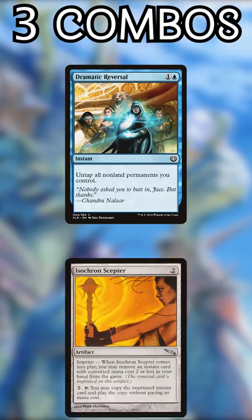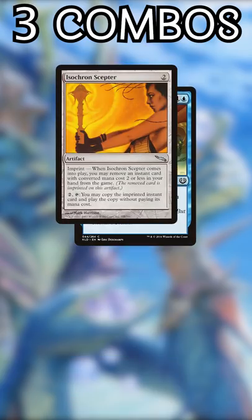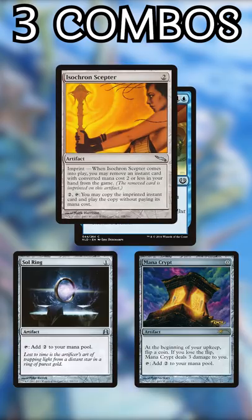Number three: Dramatic Reversal and Isochron Scepter. An imprinted Dramatic Reversal will untap the Scepter and other mana rocks, creating infinite mana and winning the game with a payoff.